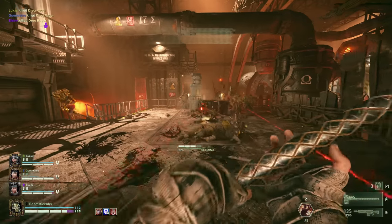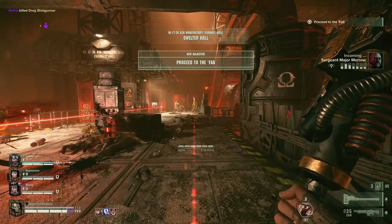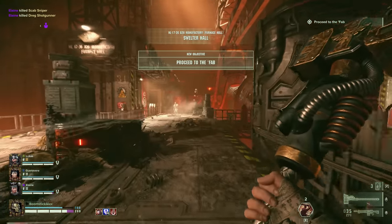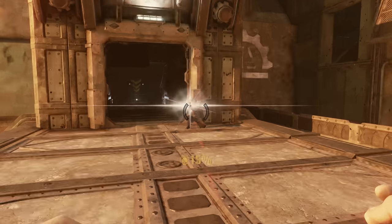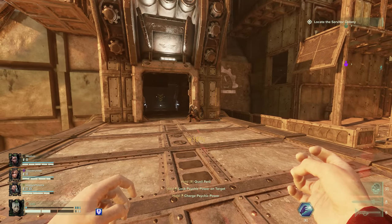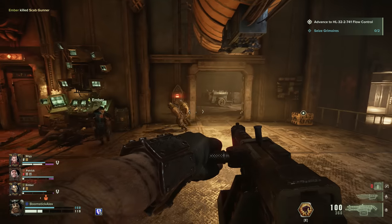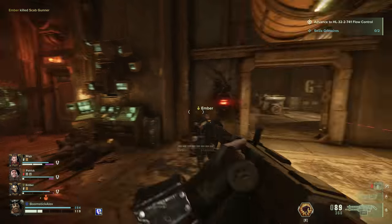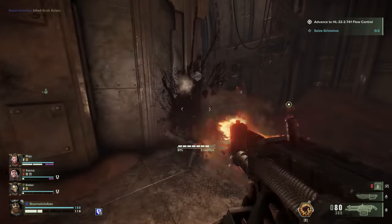Snipers tend to want to drastically modify your character's face, but there is a way to consistently avoid their shots. As soon as you see the flash from their gun or hear their sound cue, immediately input a dodge to the left or right to avoid being hit. You might want to make sure your sound effects are much higher than the music or voiceover, because sound cues are massively important in this game.